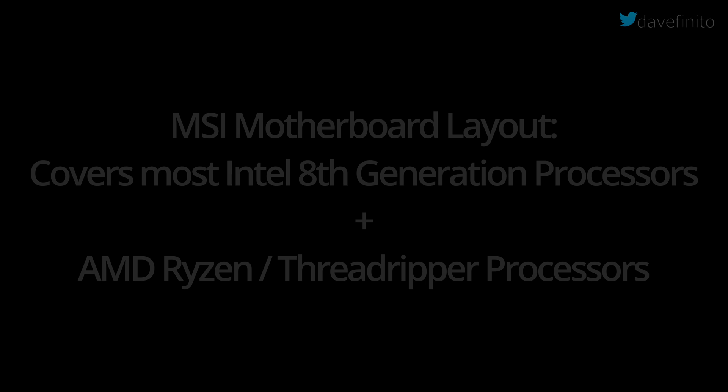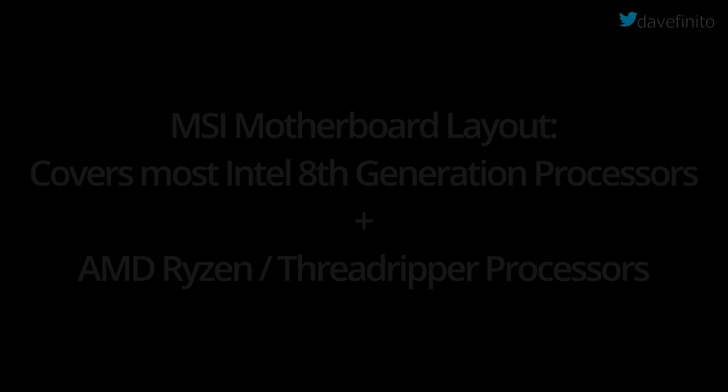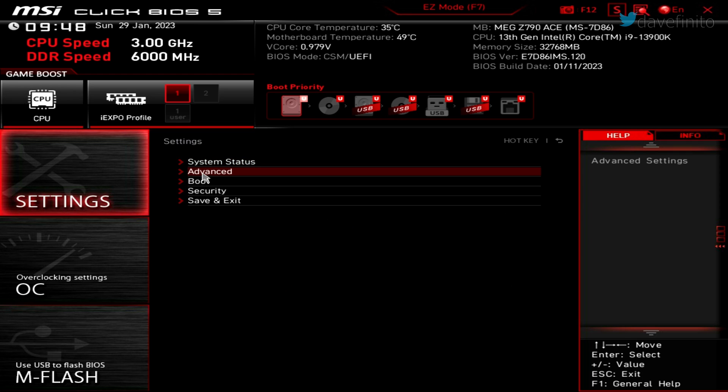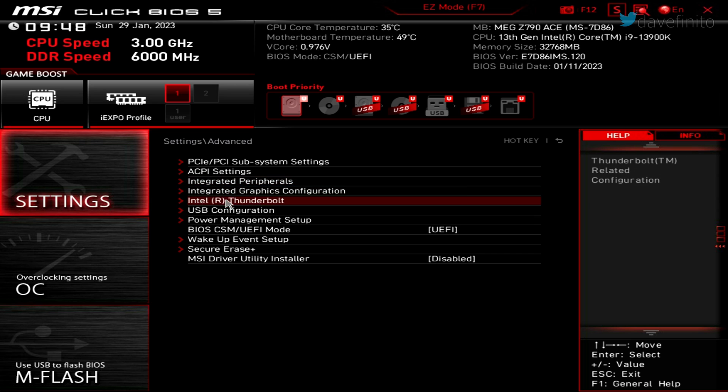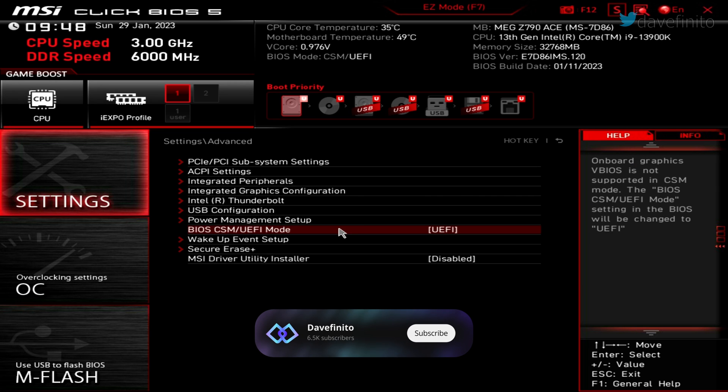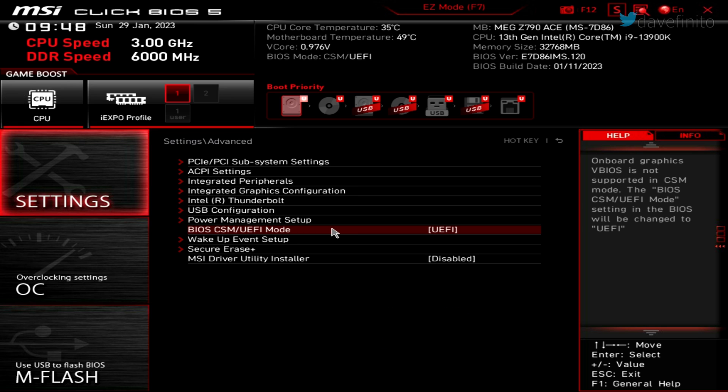Let's start with the MSI motherboard layout. If you're in MSI's easy mode, press F7 to go to advanced. First, make sure Secure Boot is enabled. Go to Settings > Advanced > BIOS CSM/UEFI, and make sure UEFI is selected. If this is set to CSM, Secure Boot will not enable. Before changing this setting to UEFI, make sure you've backed up all your documents to a USB stick, external storage, or the cloud — after this change, your PC will likely no longer boot into Windows. Proceed without backing up at your own risk.